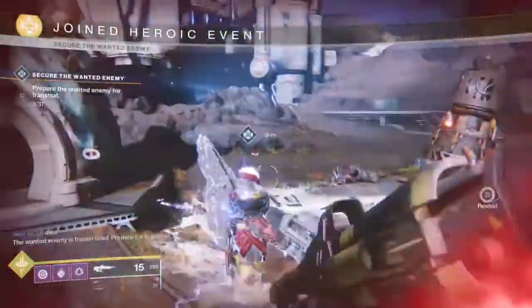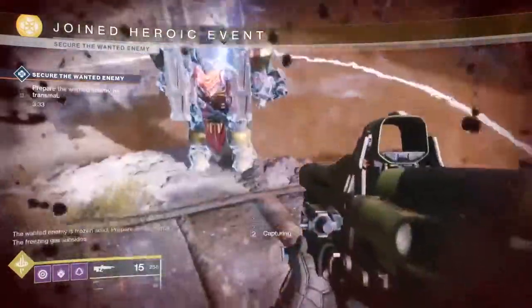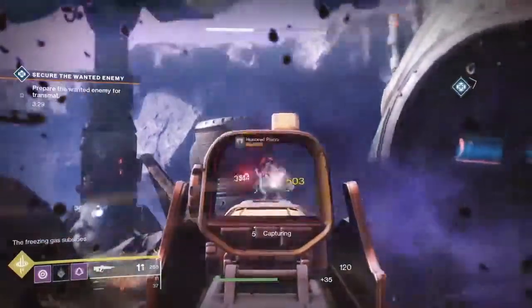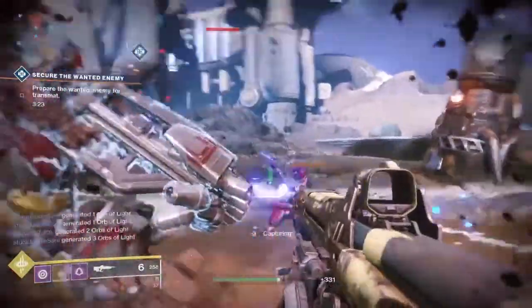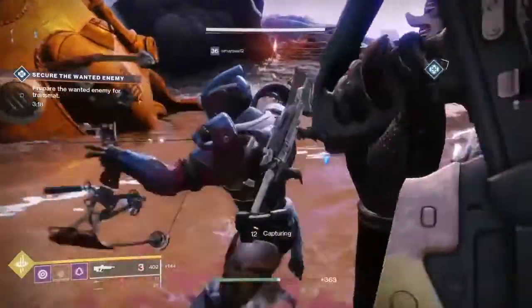To complete the heroic version of the public event, you're going to need to stand by the now-frozen wanted enemy and guard them for a short while from the oncoming onslaught of enemies dropping down from ships. That about does it for that one — not too difficult. The dangerous ground is pretty much the hardest part. Pretty standard stuff.